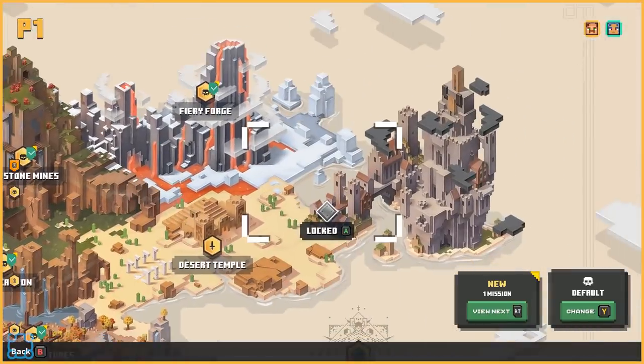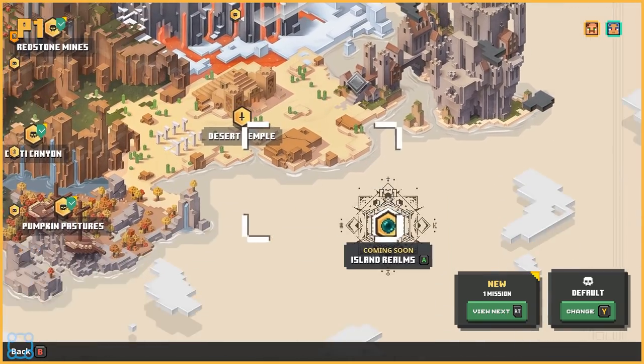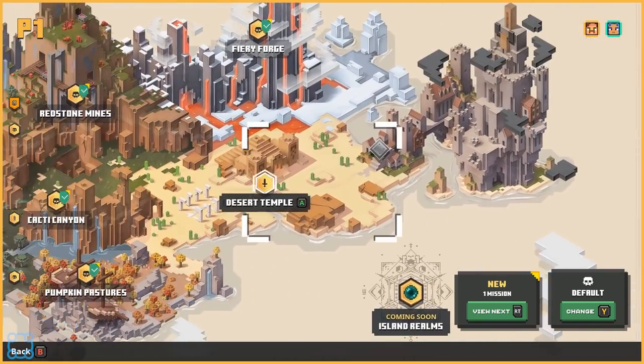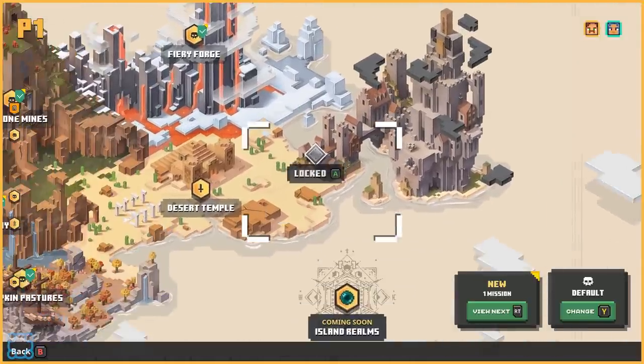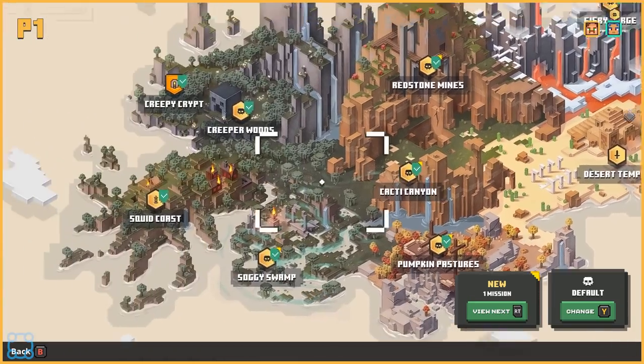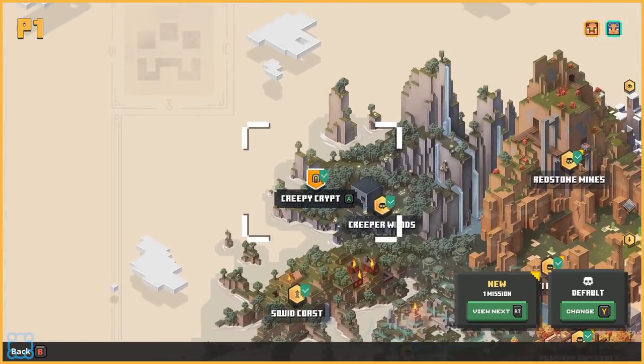They haven't locked it off. I think the desert temple is fine, but I don't think we can do either of these two levels currently. But we can do everything else. That's just desert temple. We also have... this doesn't really matter too much.